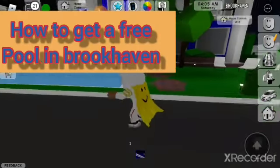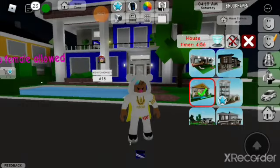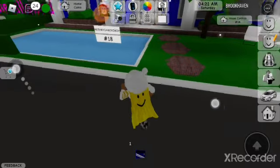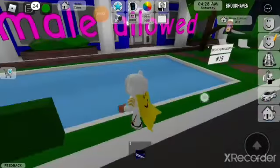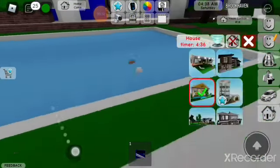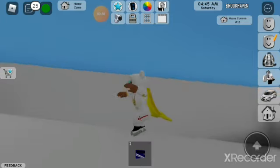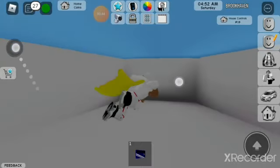You can get a free pool at your house. So you see this house right over here guys? Look at that — you can see a pool here. That's it, and this is the free pool. You can swim in it, so that's really cool, right guys?